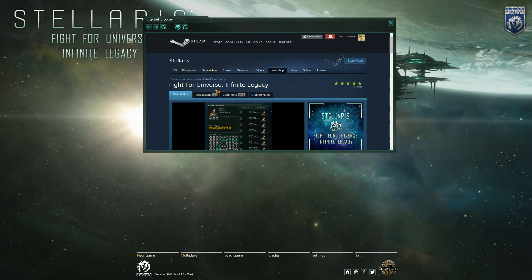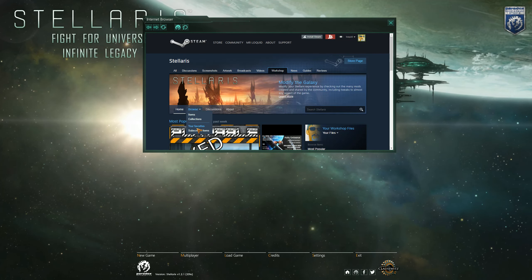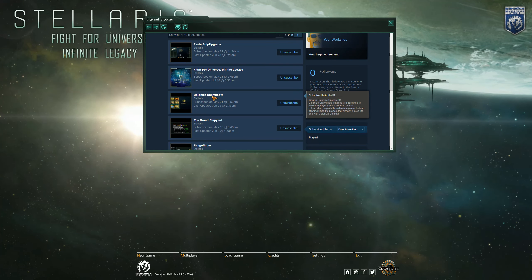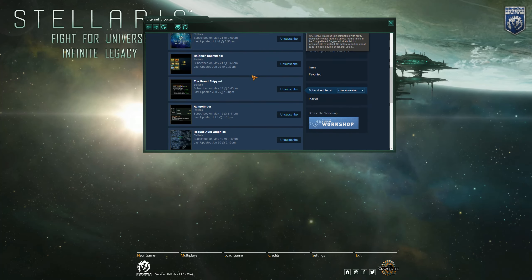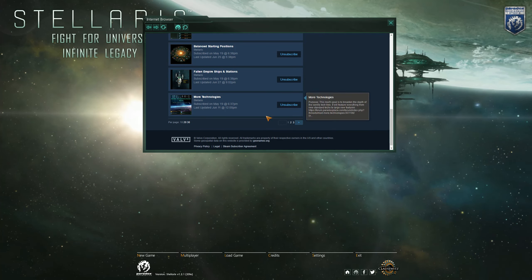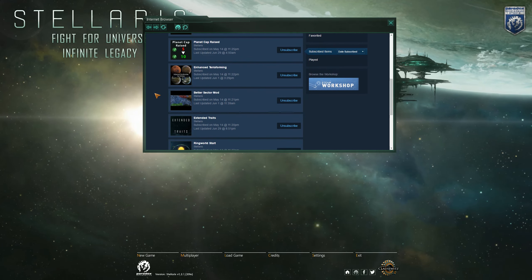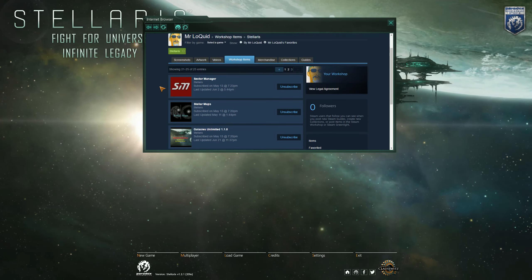If I come in here and go to Workshop and click on subscribed items, you can see the ones we are using. We are using Colonize Unlimited, Expanded Colors, Fight for the Universe is right here. These are all the ones I'm subscribed to. However, there's a bunch of them that are not actually working right now because they're not valid for this current build of the game. But you can see them and look for them yourselves to try and play around with what I'm running if you decide to do so.